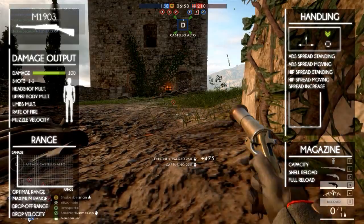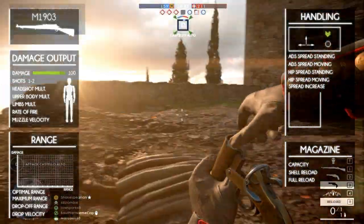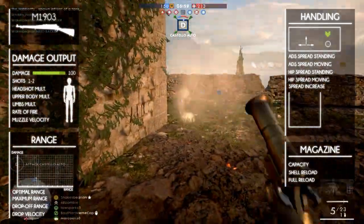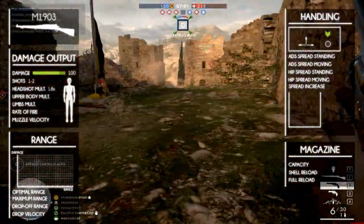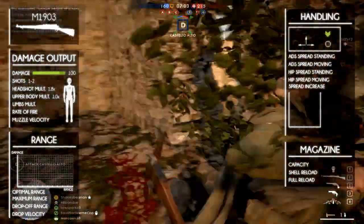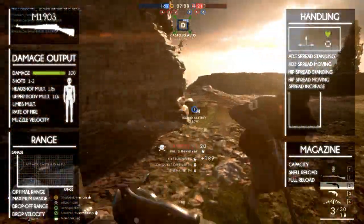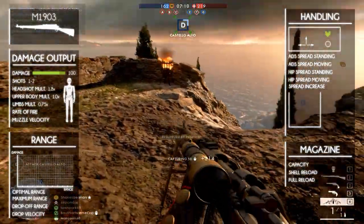The damage is multiplied depending on the part of the body that's shot, and this is also different for bolt action rifles. The headshot multiplier is 1.8, the upper body multiplier is 1.0, the lower body and upper arms have a multiplier of 0.90, and the lower arms and legs have a multiplier of 0.75.